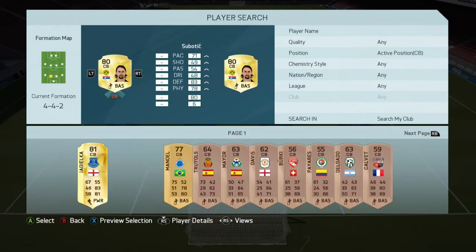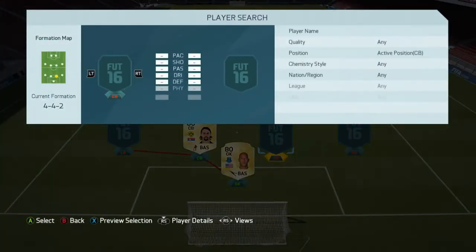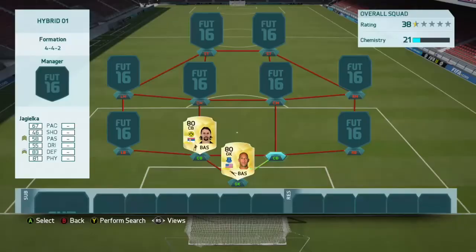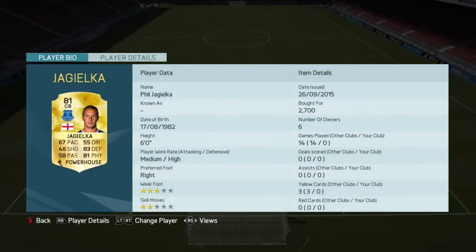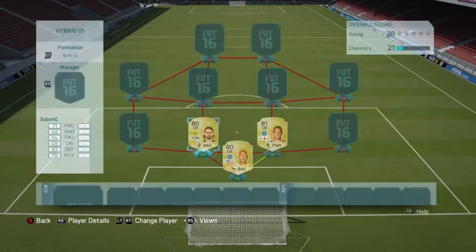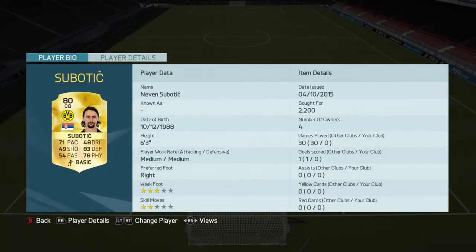Moving on to the two centre backs: one is Subotator and the other one is Jack Lee, I think. I don't know how to pronounce it, but Jack Lee and Subotator are both really good defenders mixed together. Jack Lee is 2.7k with 67 pace and 83 defending. Subotator has 71 pace and 83 defending — I think he's a really good Bundesliga centre back.